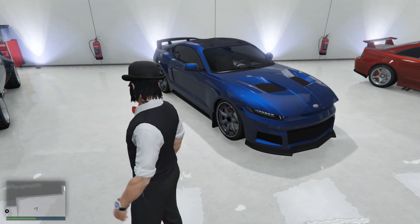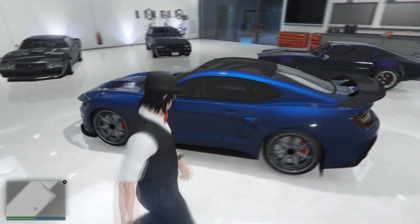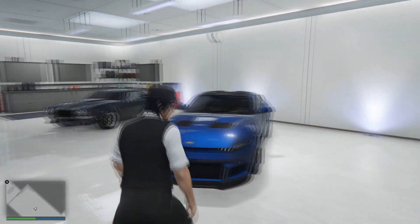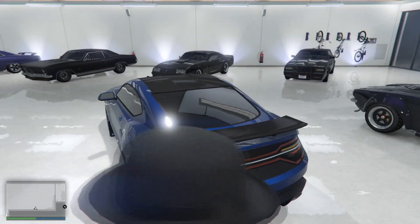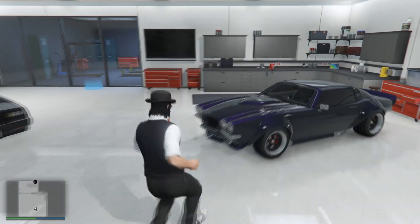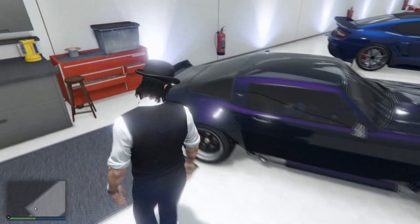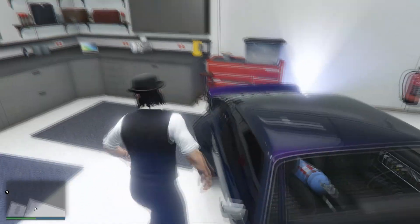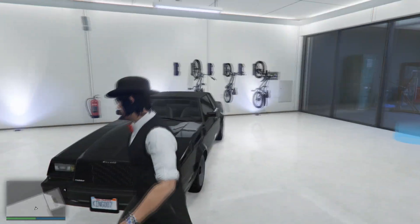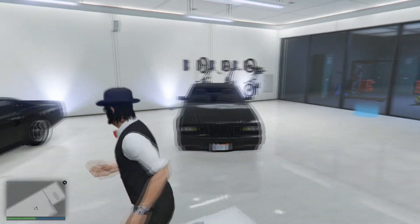Mustang GT500 — the front does not look right, looks too much like a Camaro. The back looks okay, except those awful looking taillights. And then we have a Camaro here, purple, it's 1970, with the big huge NOS ball. And finally we have this Grand National, just in black. Simple. All right, let's go to the next one.